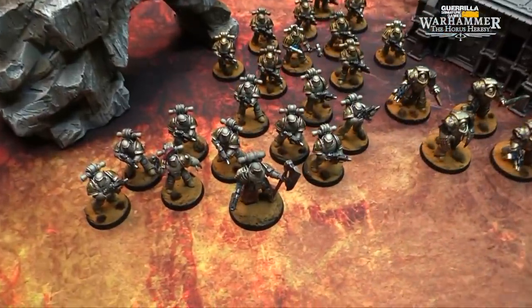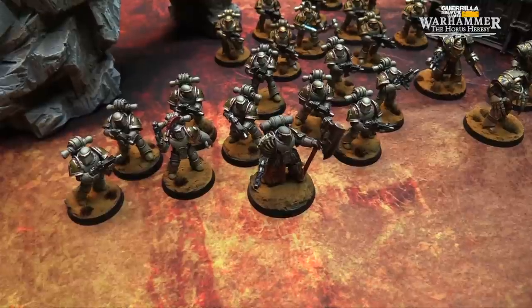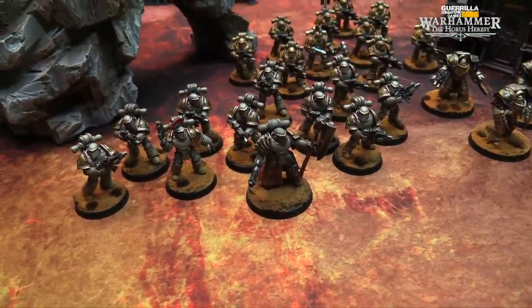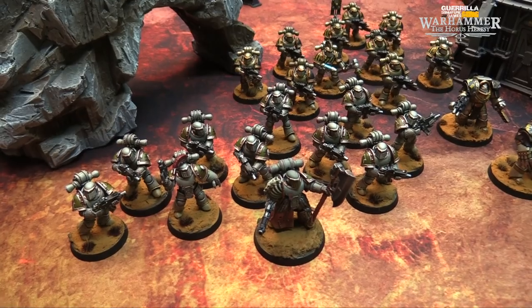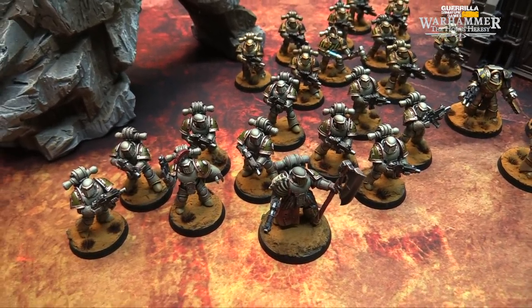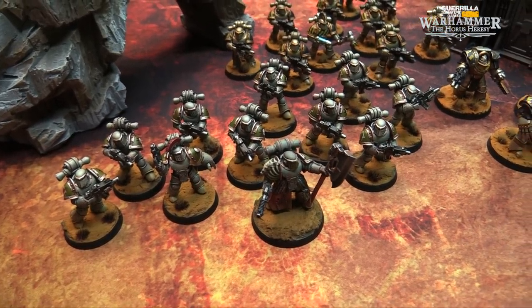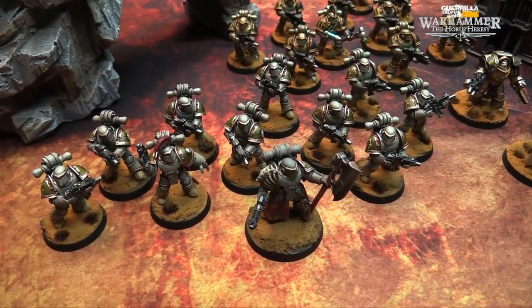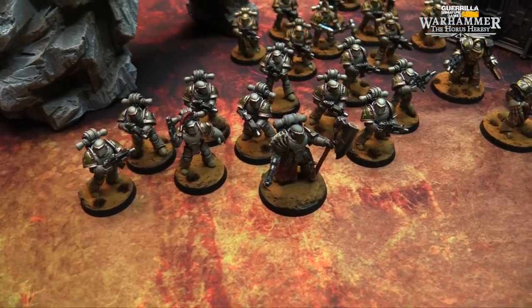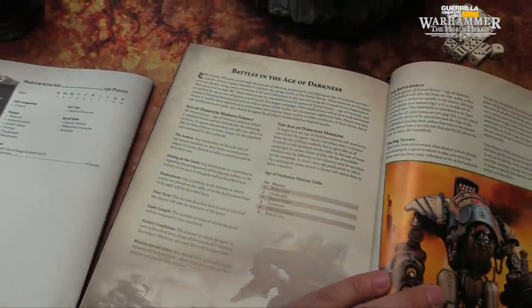And then an allied detachment, just to show how the allied rules work and the fact that you can make this out of the box as well. We have Dagar, the champion of the Death Guard — he smells terrible, and these are actually distrusted allies, which means that they don't count as scoring. Even though they are line troops and have the ability to score and deny, these guys only deny with their pungent odor — the Iron Warriors don't trust them. It's a tactical squad with a power fist sergeant and a Praetor with paragon axe and paragon blade. So we're gonna rock on a battle in the Age of Darkness.